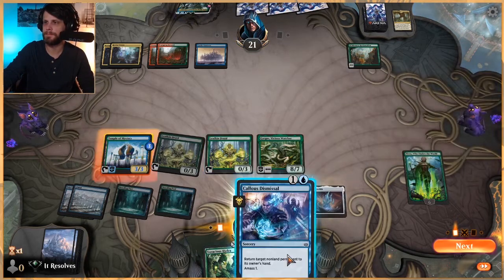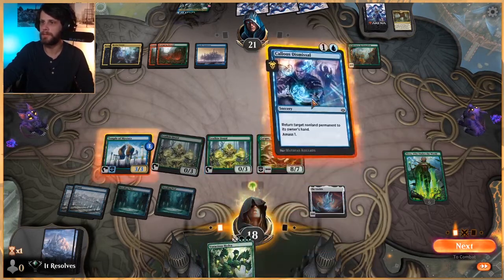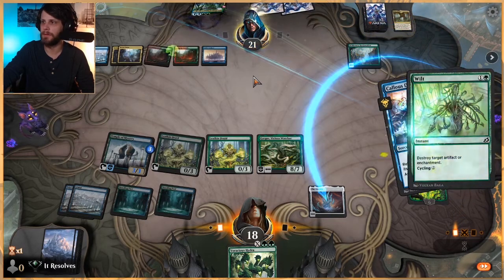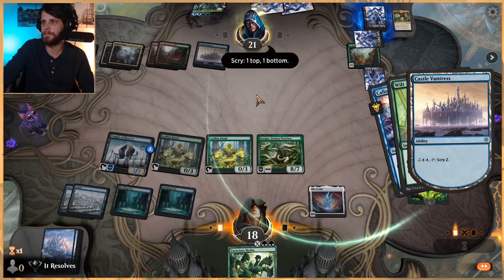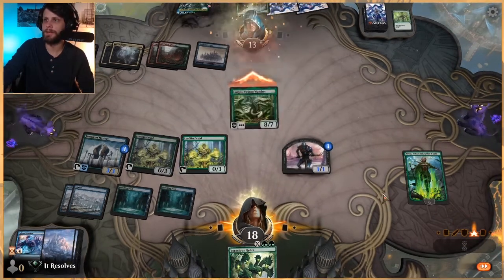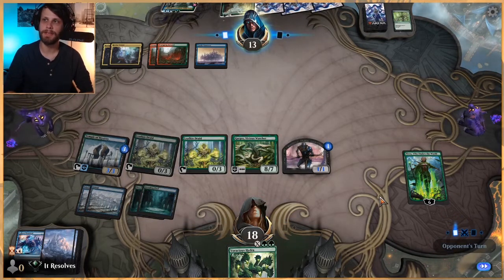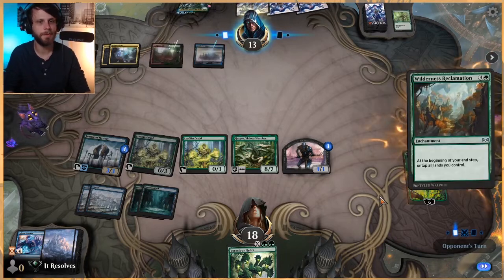Let's play out the Ozolith here. We'll just go ahead and bounce this - there's not a huge reason for or against it, they're gonna have to replay it, but it's not really the worst thing in the world. We're in the mindset of slowing them down. Go ahead and attack for eight and pass. We really just have to hope we get there first, and chances are if they're scrying to the top it's probably a card that they need. We're probably not in amazing shape, but that's okay.